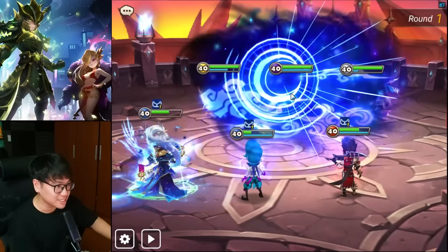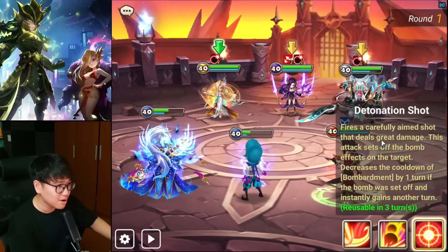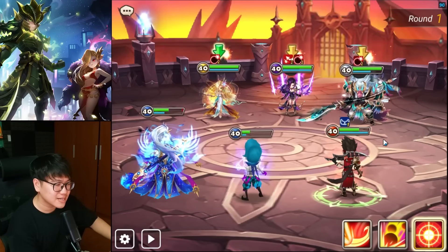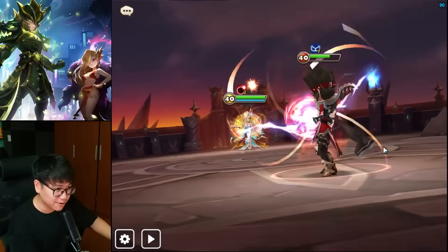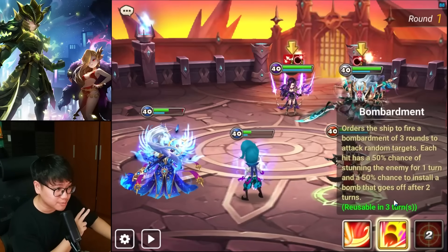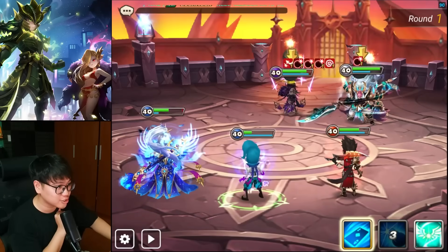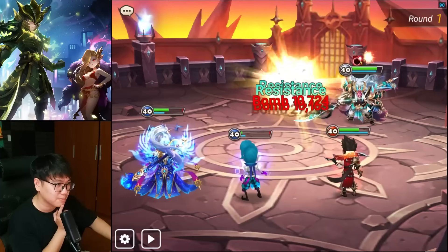We're going to land some Despair Stun — no Despair Stun coming out from my team. Bomb. Beautiful. We're going to detonate the bomb on... who's the scariest? I'm not sure. But I do want to kill Ciara first, so we're gonna kill Ciara. Big damage. And then there are only two targets left which means we can land bomb and stun easier. Beautiful. We land more bomb on the unit that we don't need to land more bomb on, which is a problem.